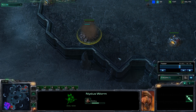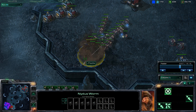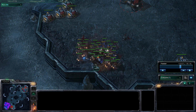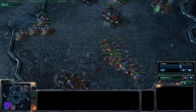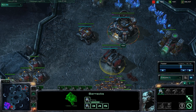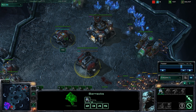It looks like a Nydus Canal is going up and I spotted it a little bit too late. That was partly my fault because I built my barracks in my base a little too late — I built my engineering bay first when I should have built my barracks first. But eventually I killed all the zerglings and I'm fine.